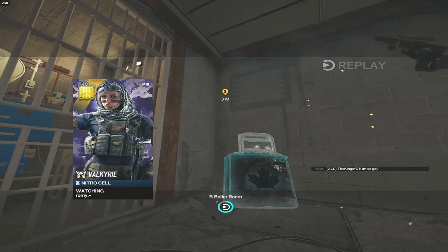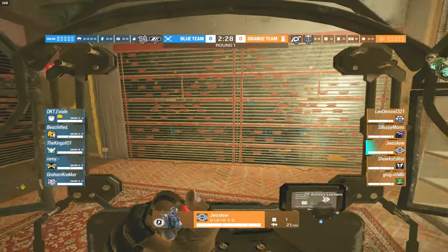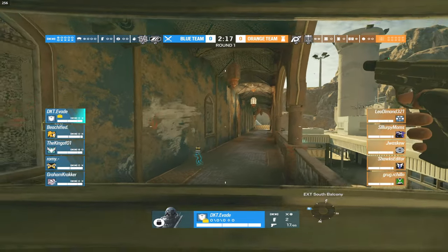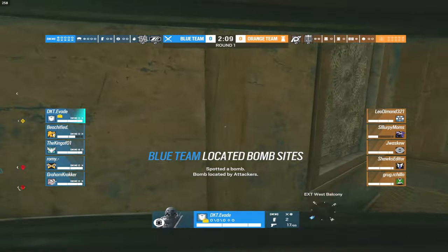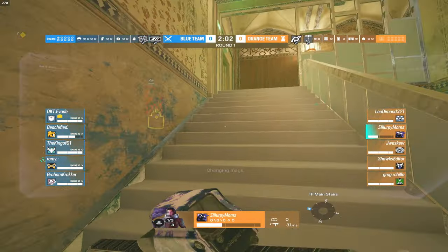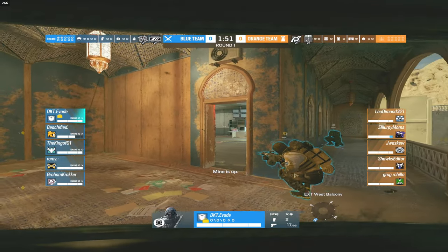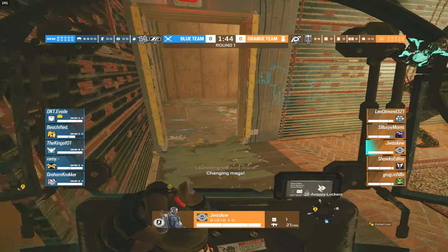Map number two on Border. Same VIPs on each team, same operators, but shuffled teams to make things more fair. The blue team is trying to make a push outside of armory. Sludge has got that Master Chief skin — absolutely sick. Slurpee takes a ton of damage as blue team players push him out of CCTV. He goes back to metal and gets healed up by Leo, put back on full HP. DKT the VIP is trying to push outside armory to see if CCTV is clear.